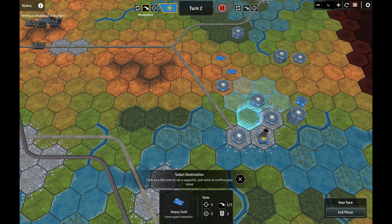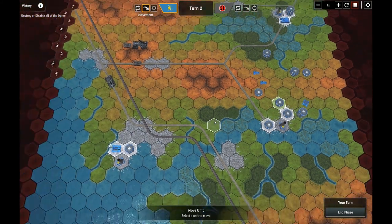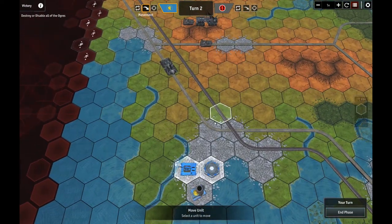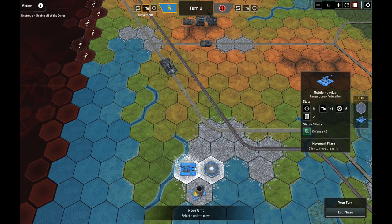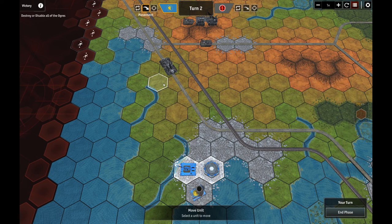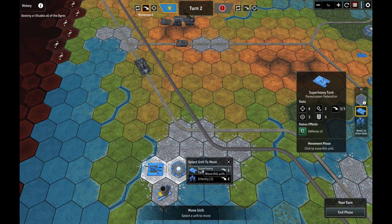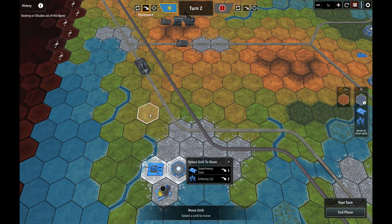Can you move into the city? No, you can't. Is that everybody? That is everybody. Is there any point moving any of these guys out? The mobile howitzer can move one, and with a range of six it's already in range. There's a super heavy tank here with range of three — he can move three hexes and take a shot this turn. Is it worth it? I think so, because this guy's going to be able to get a shot at me.